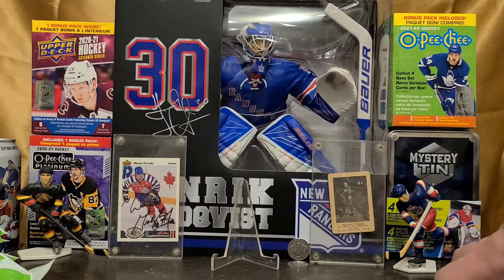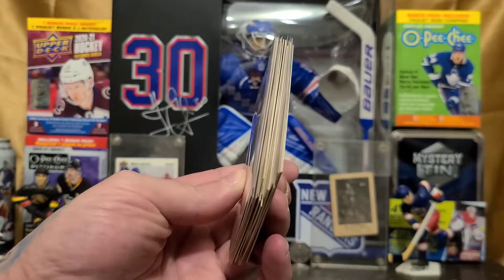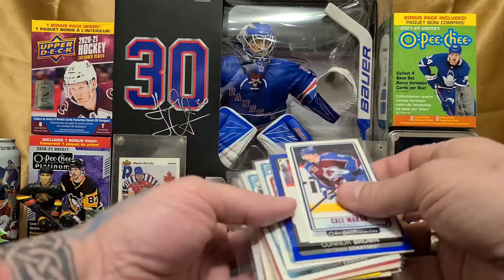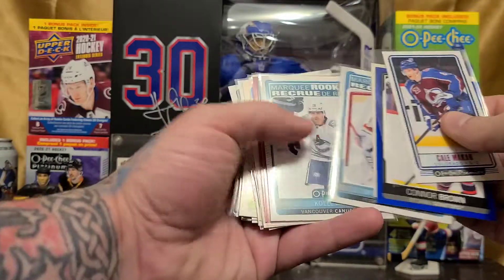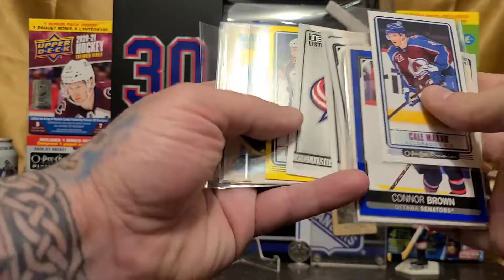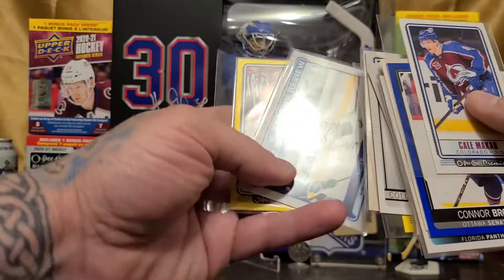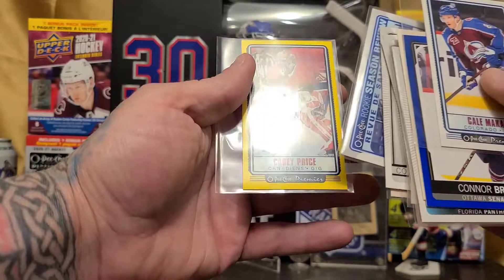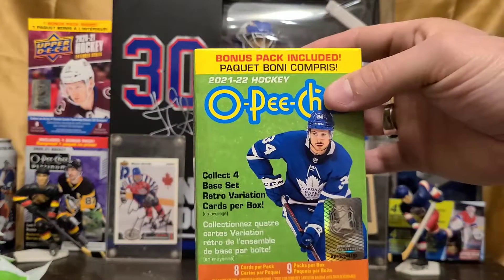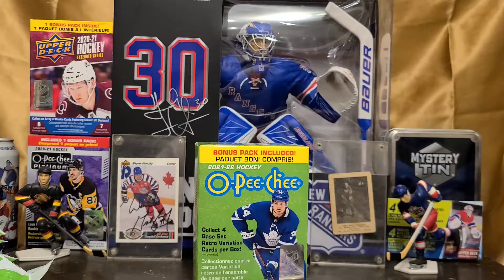And there's base. Not too shabby all in all. We did okay. We got quite a few hits. Nice to see those marquee rookies come out — Spencer Knight, Cole Lind, Jacob Bryson, and Jeremy Swayman. There's a rookie season review, and hey, Carey Price. That there was the 2021-22 O-Pee-Chee Blaster Box from Walmart. Until next time, ladies and gentlemen, take care and have fun collecting. We'll see you next time.